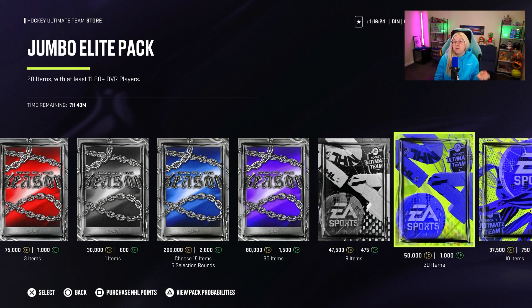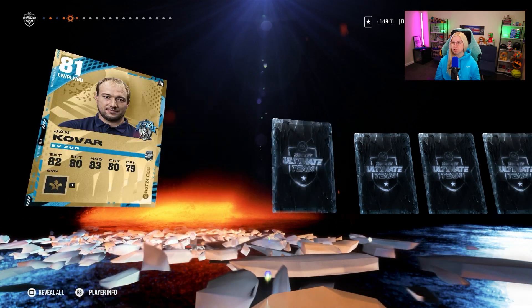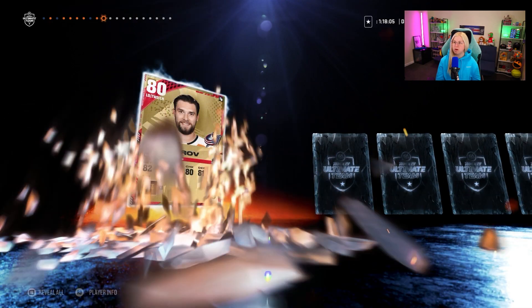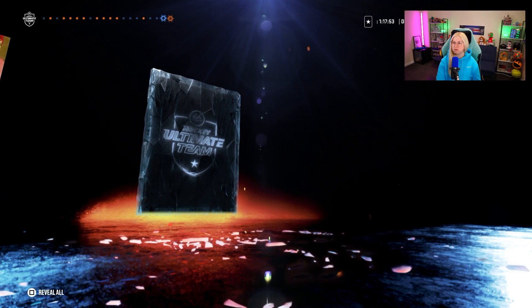Let's go with the last one — hopefully we can pull one more purple. We pulled purples in the previous two packs, so maybe. All-star jerseys, 84, 81, 80. We ended up not pulling a Team of the Season card — of course. But we did pull a few purples, so I think overall the pack opening was okay. With that being said, if you enjoyed my video, I hope you enjoy my other team videos as well — links will be in the comments section below and also in the end screen. Hope you enjoyed. See you guys.